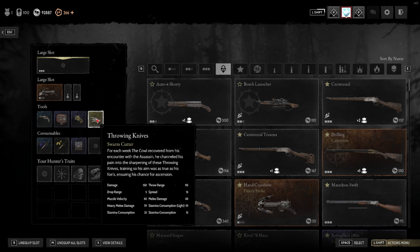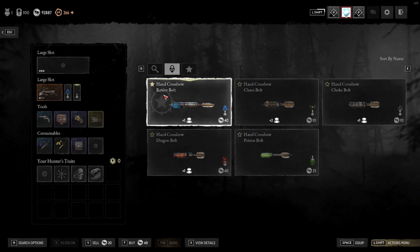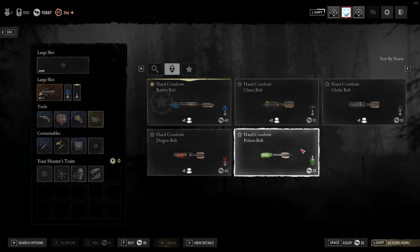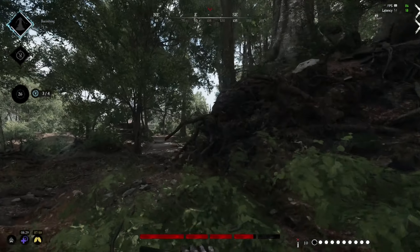For the hand crossbow, make sure you have at least one slot with the Reviver bolt — they cost 40 Hunt Dollars. The Dragon bolt is an excellent combo for crowd control and burning bodies, but consider changing your flare gun to choke bombs if you go that route. Poison is another great option for creating areas of denial or flushing people out of cover. I personally prefer the Smoke bolts — they're instant unlike smoke bombs, and you get plenty if you need to block vision or annoy the enemy.